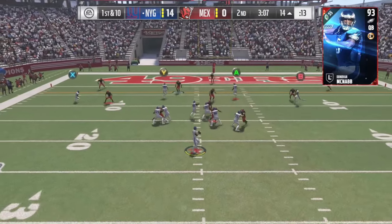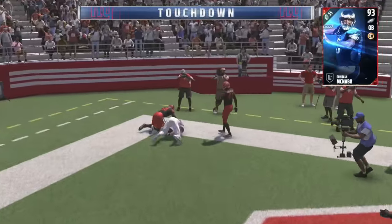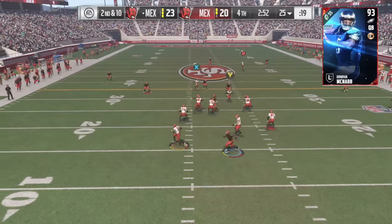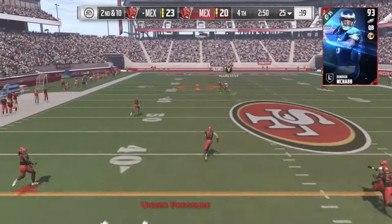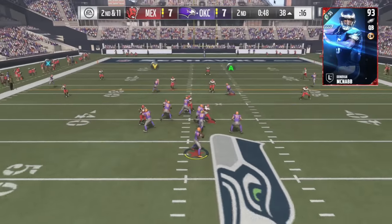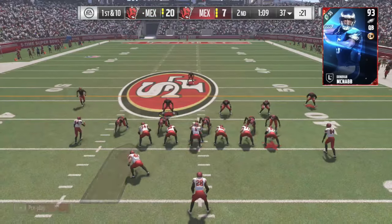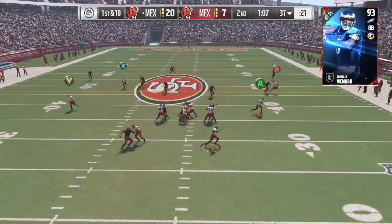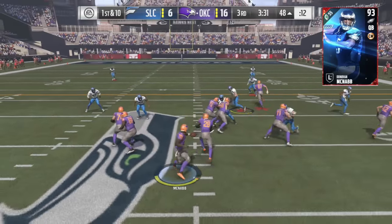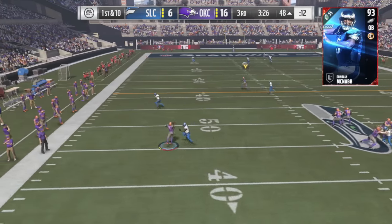McNabb is also phenomenal at throwing on the run. Whether you roll it to the left or the right, he's going to throw a perfect pass to the receiver — short passes, medium passes, or deep bombs like this one. This card is the best in the game at throwing on the run. It does not matter the distance or the angle he's throwing from. He can mess up on plays like this one where he just barely overthrows the receiver, but honestly it rarely happens.